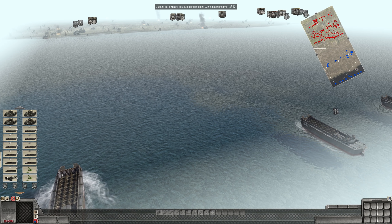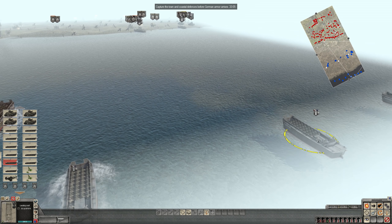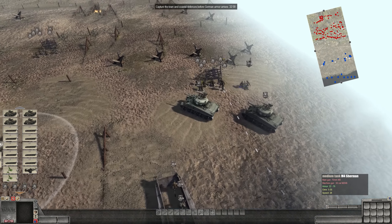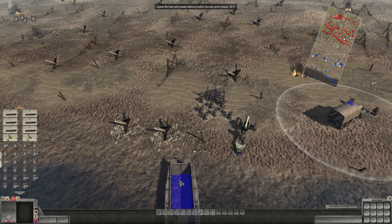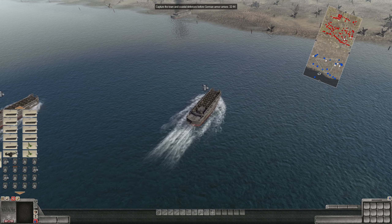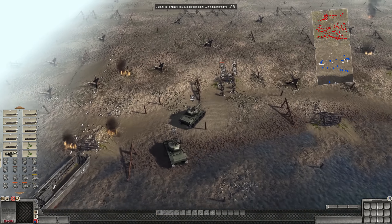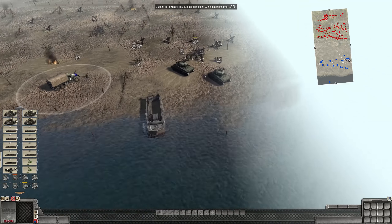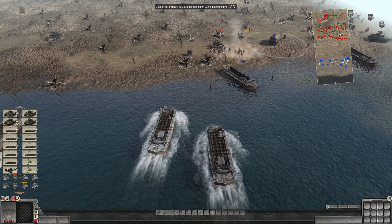We're going to send our units forward — that'll take a quick second to get everybody ordered. We'll make sure they dismount their boats and put our beach infantry on free move, because there are so many infantry units to micromanage that it would be basically impossible otherwise. We'll give our howitzer a target further back to try and stop their heavier artillery — namely the Flak 88s — from doing too much damage. Our men are about to land on the beaches.